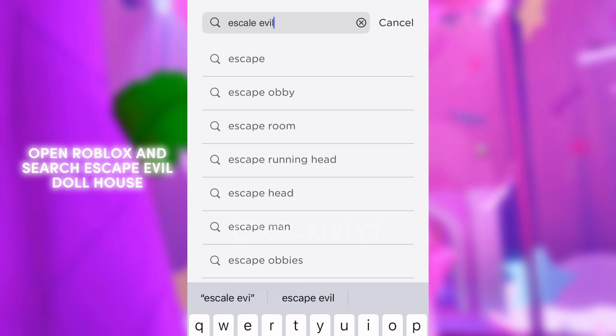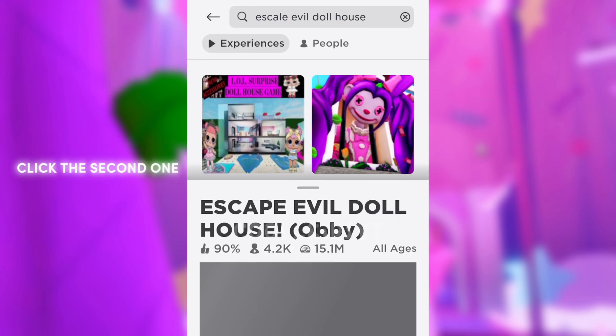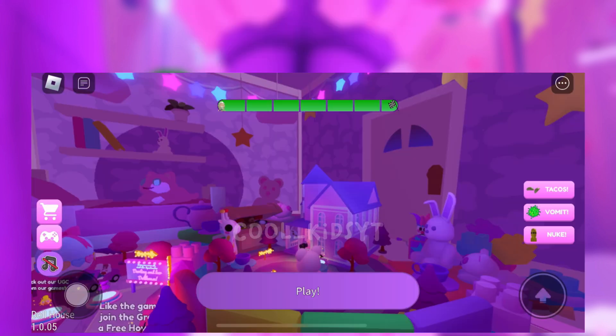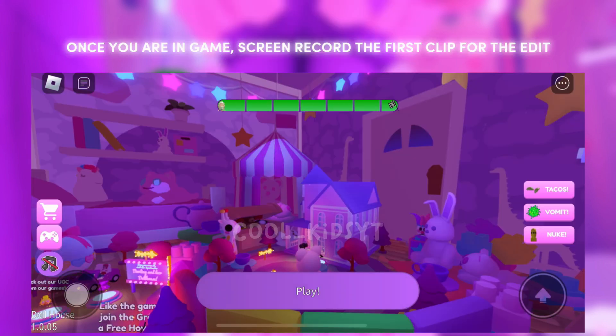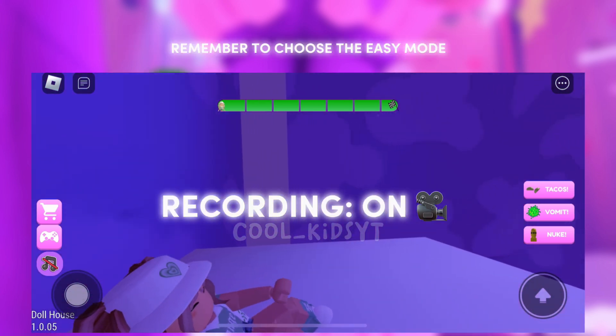Open Roblox and search Escape Evil Dollhouse. Click the second one. Make your own private server. Once you are in game, screen record the first clip for the edit. Remember to choose the easy mode.